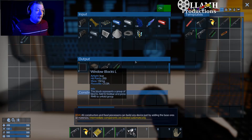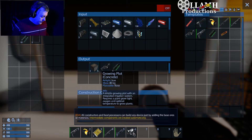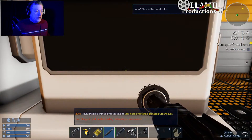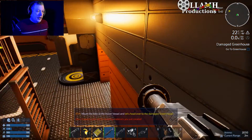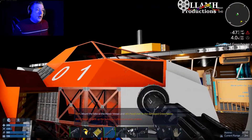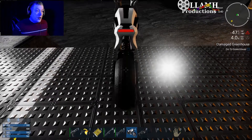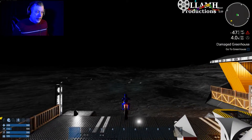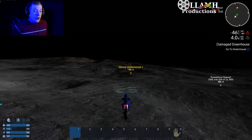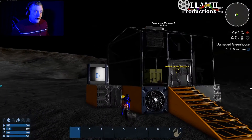Now pick up the stuff that you've created. I guess we'll put the multi-tool in number seven. Mount the bike or hover vessel and let's head over to the damaged greenhouse. I guess we'll take the hover — you know what, nope. I will take the bike, because the bike is just fun. The bike is a whole lot more fun than some hovercraft.